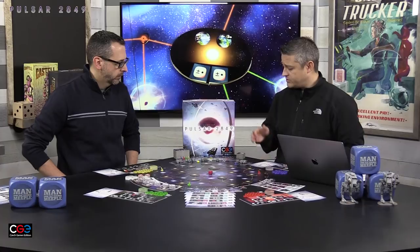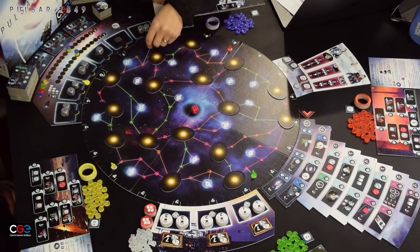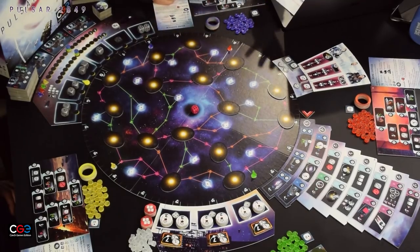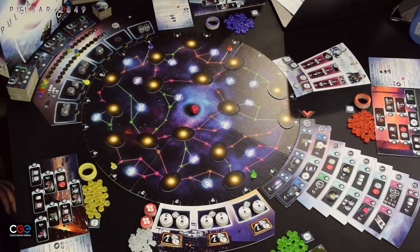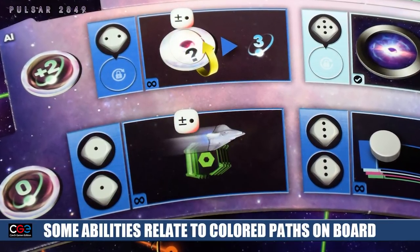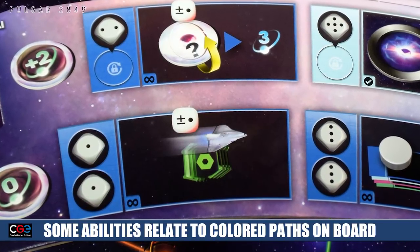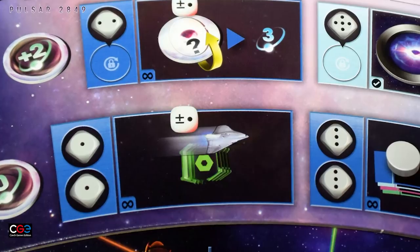At the start of the game you randomly configure the turn order, and then in reverse turn order each player places their starship on one of the specific starting locations. It doesn't really matter too much where you place at the start since it's completely random. After a few plays you start to get the idea that you might want to peek at the tech tree or your personal headquarters, since some abilities key off certain colored paths and that might factor into your placement.